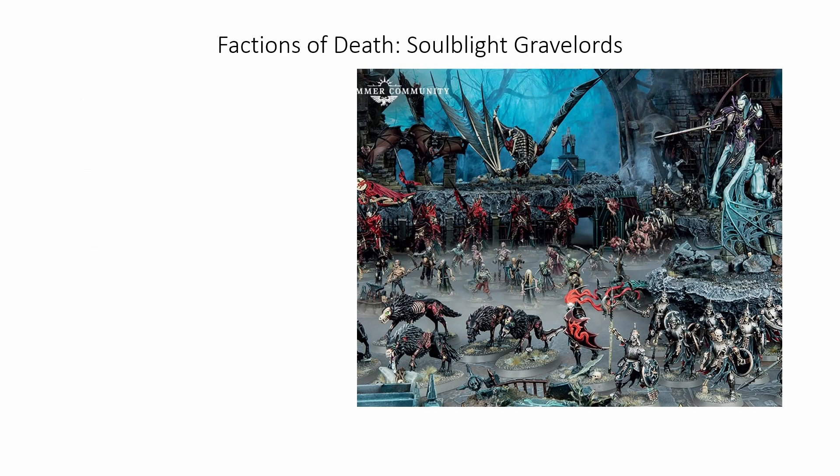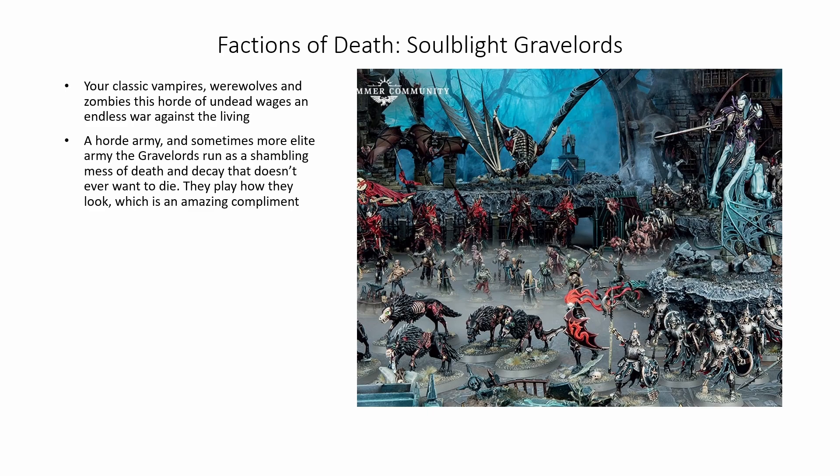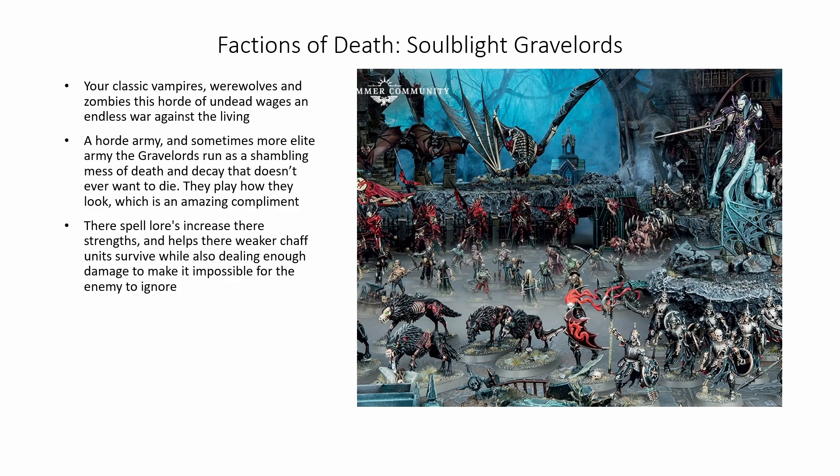And finally for the Factions of Death, the Soulblight Gravelords. Your classic vampires, werewolves, and zombies — this horde of undead wages an endless war against the living. A horde army that can sometimes be run as an elite army, the Gravelords run as a shambling mess of death and decay that doesn't ever want to die. They play how they look, which is the best compliment one can give. Their spell lore increases their strengths and helps their weaker troop units survive, while also dealing enough damage to make it impossible for the enemy to ignore. This is also one of the best ways to run Nagash, the god of death himself.